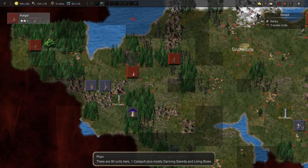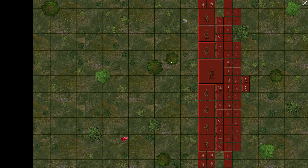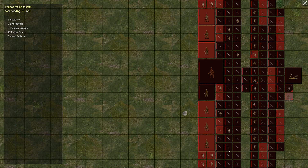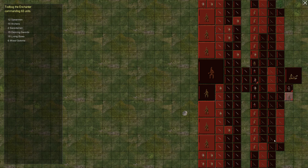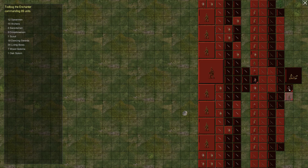What do we have here? We can use more dancing swords for sure, and more bows. Let's take some of that. Might as well take the spearmen, the regular archers, the crossbow as well. Let me just take him for myself. Transfer - let's transfer all your troops as well, just so we know what we have. It's a fairly hodgepodge collection, but we do have the scout as well. Perfect.